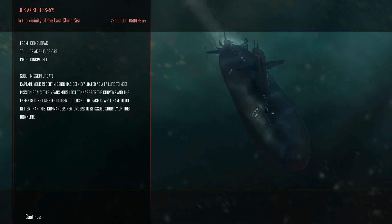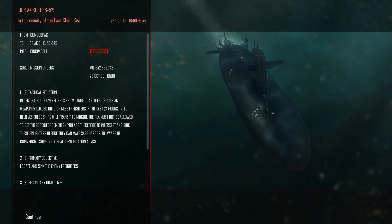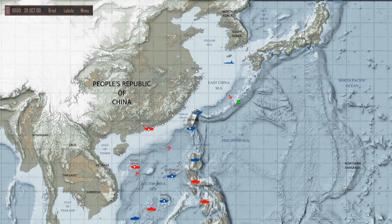Value it as a failure — they were gone. Large quantities of resupply weapons reloaded on Chinese freighters for transit to Yingbao. The PLA must be allowed to get these reinforcements — intercept and sink them before they can make safe harbor. Enemy freighters are going to make it. That leaves us still out here in the middle of this shallow water.